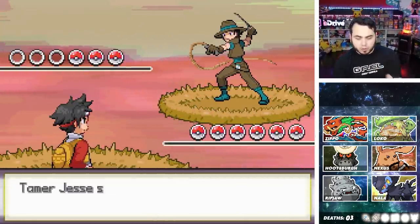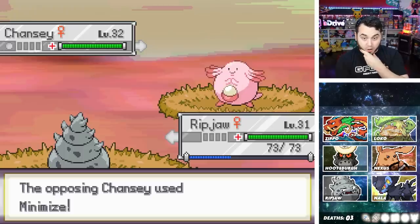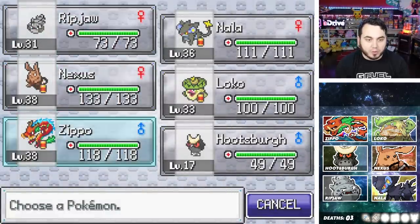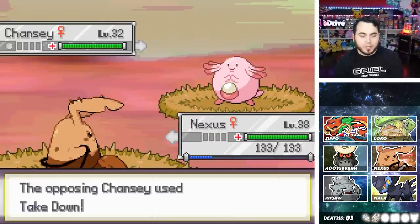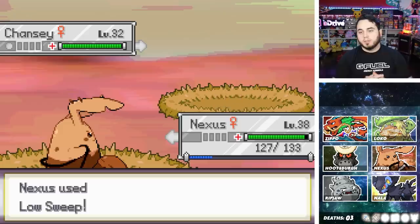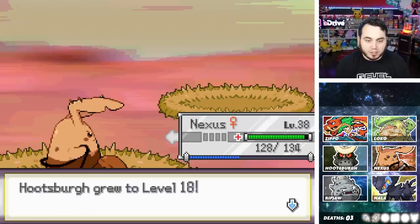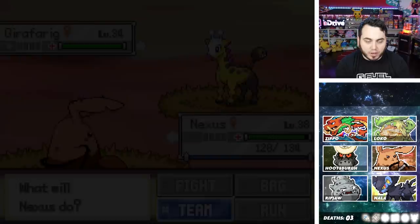Let's battle this guy to kick things off. I am running a little bit of a weaker team right now. I have Hootspurge on the team. There's a regular old Chansey. I'm also running Ripjaw, which has not evolved or anything — I don't know how to evolve it. I'm hoping it evolves sooner than later. I don't have any physical moves, so I guess Nexus is going to have to deal with this Chansey. There's a Girafferig too, and I'm weak to it.